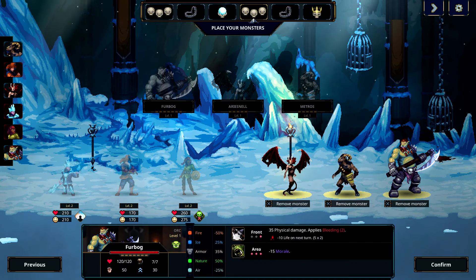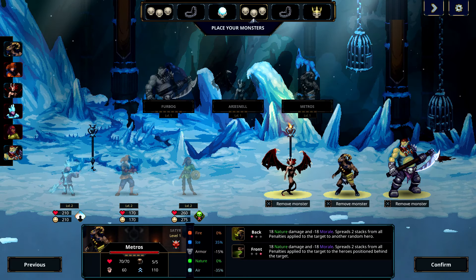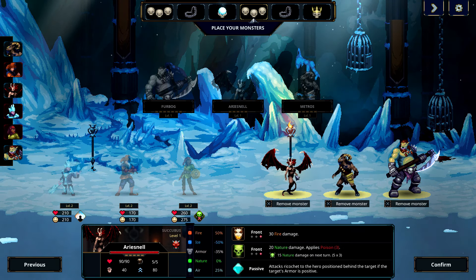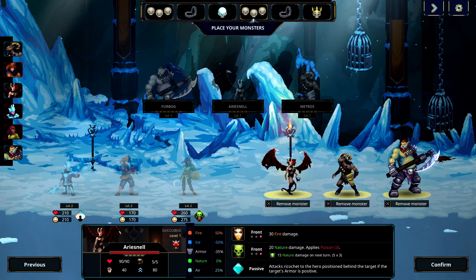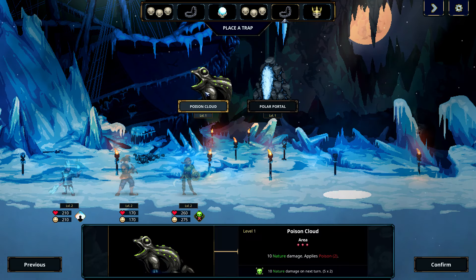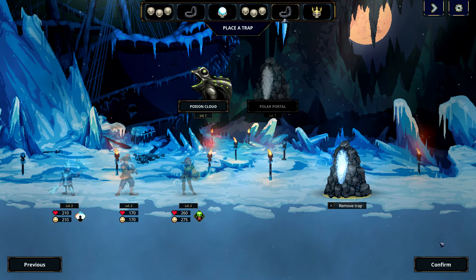Furbog is level one — same type of character we had last time. But now we've got a Cedar Metros which does nature damage and negative morale, and a Succubus — or a Reese now. It does fire damage, nature damage, and attacks with a ricochet to the hero position behind the target if the target's armor is positive. Might as well do that — and it's Mog.